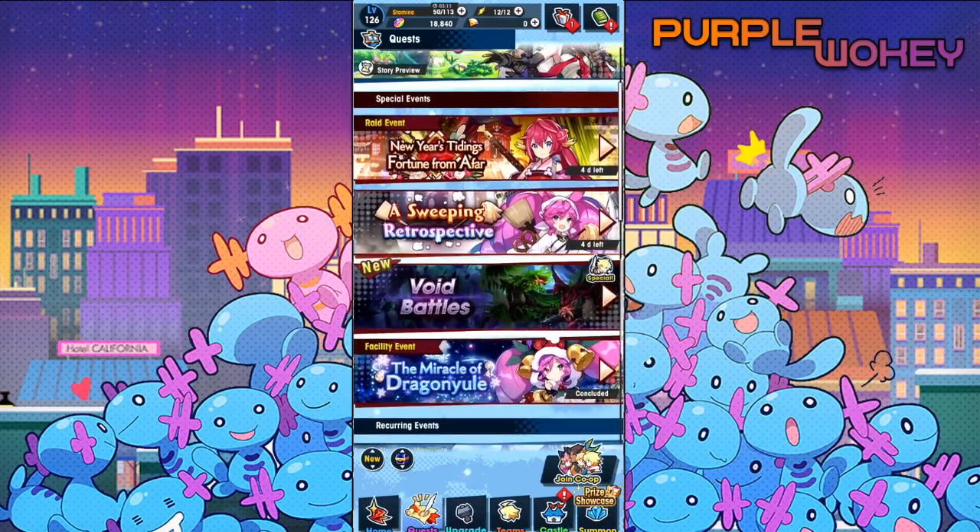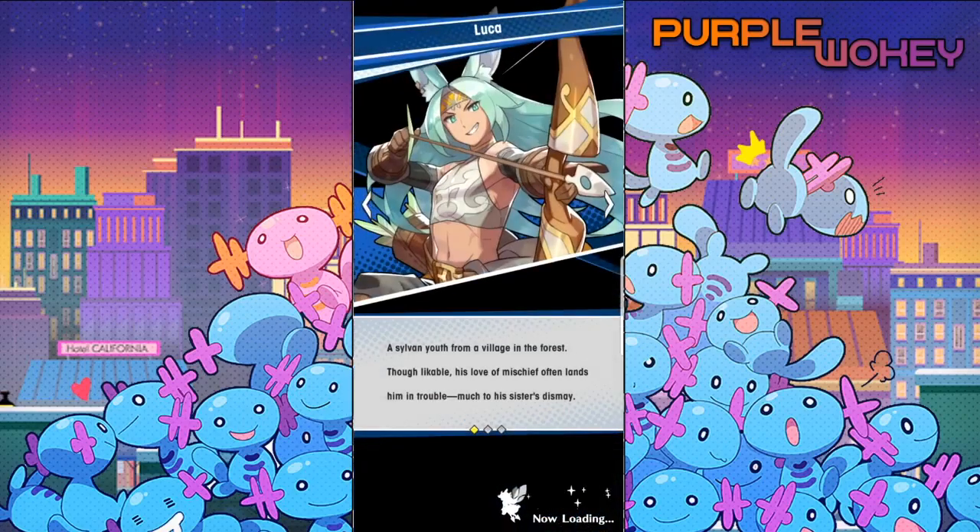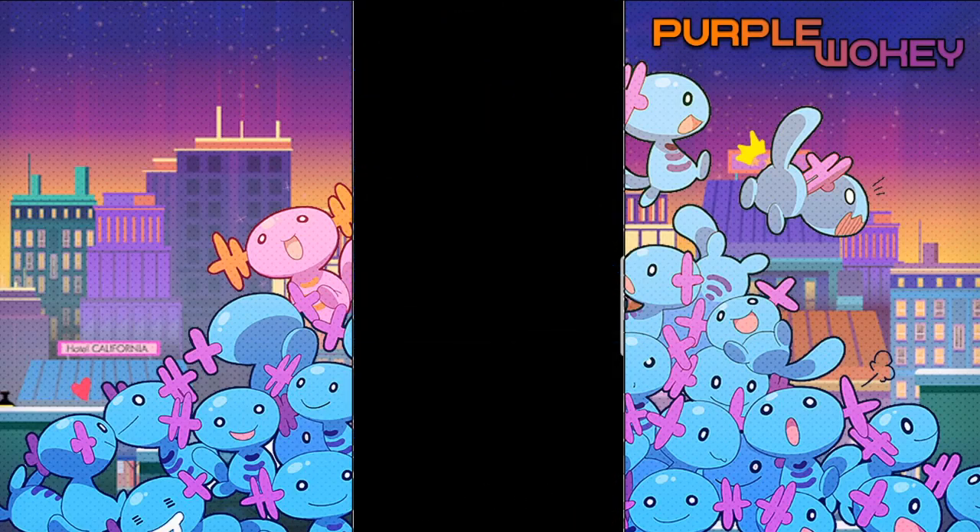Now let's look at the new stuff they added. There it is — Volkraph. This is the brand new super hard boss that they've added to the game.